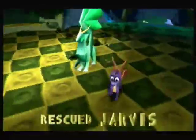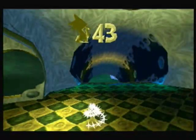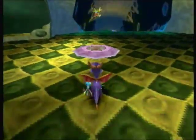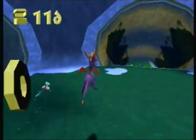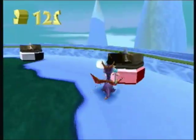Another boost pad. This one's awesome because there's a set — Jarvis, that was the name of a ghost in Luigi's Mansion. To get everything we need, we actually need to go down two boost pads at once. So we get super, super fast!